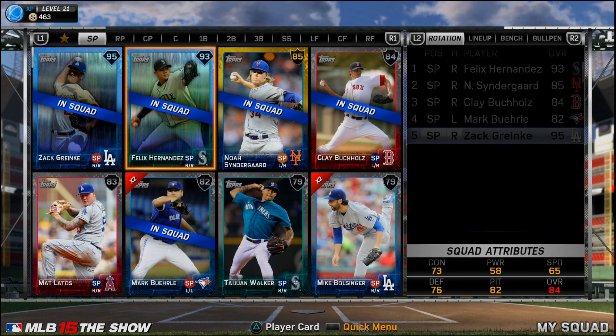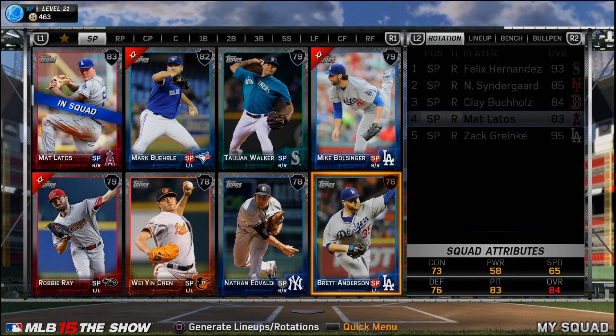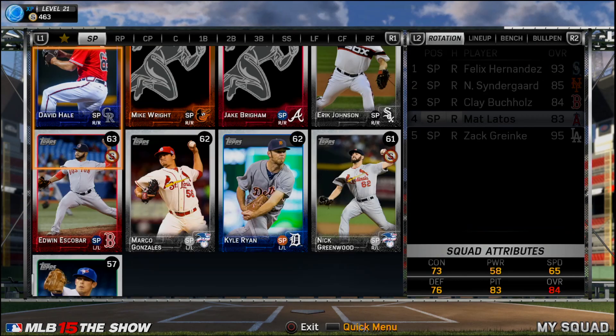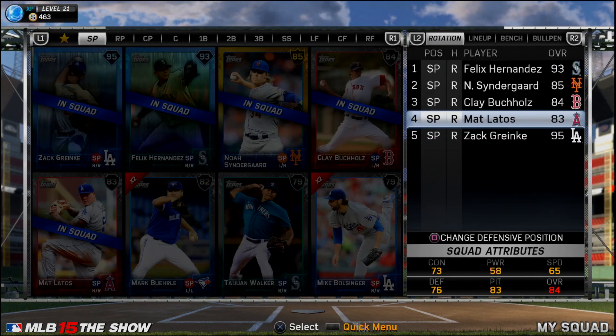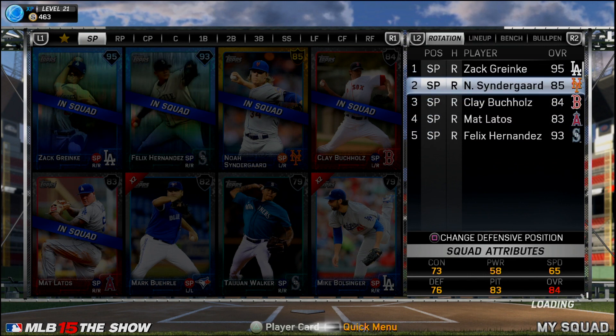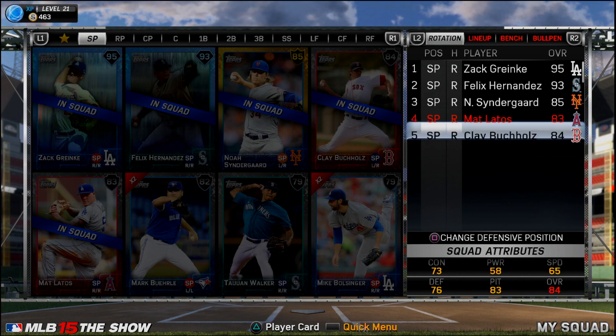Up there it is - we've got Felix Hernandez, Noah Syndergaard, Clay Buchholz, and Matt Latos as my starting rotation. Pretty solid. I really like the team. Syndergaard got an overall bump to 85 as he played so well in the postseason and everything like that.